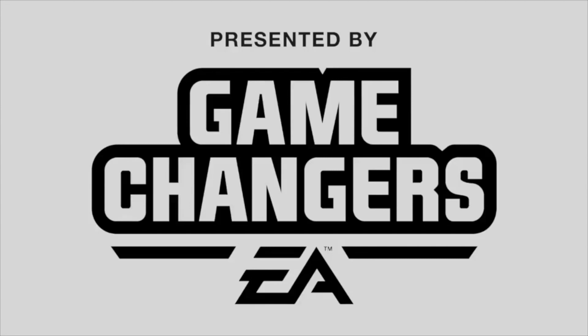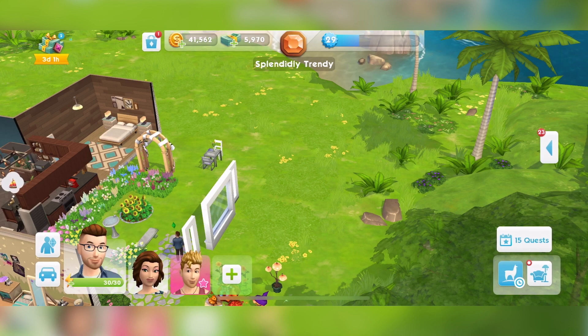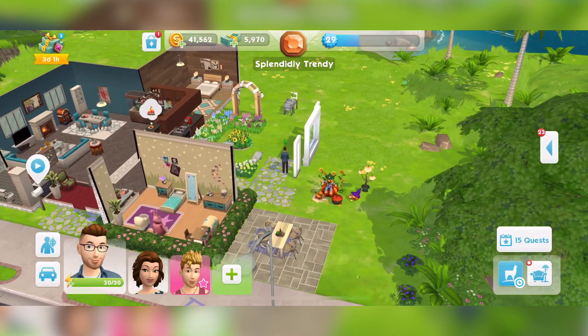This video is presented by EA Game Changers. Hey everyone, Beyond Sims here today with a quick video to talk about the current time limited event in the Sims Mobile, which is the Countdown to Halloween event. In this, you can unlock three spooktacular items for your house to start getting your Sims into the Halloween spirit.